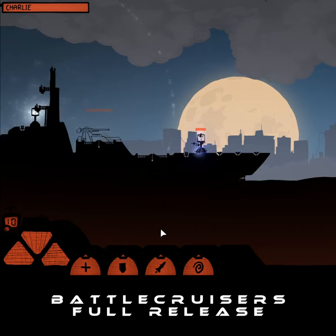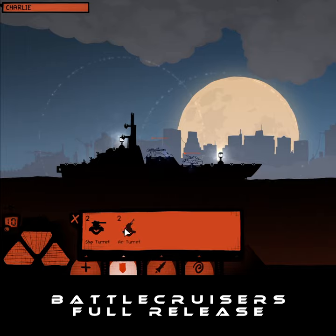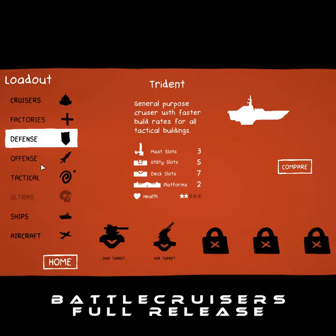What can you build on the battlecruisers? You're going to be able to build turrets and more, but you can also build factories that allow you to create airplanes or ships. As you progress through different levels, you'll be able to unlock upgrades like a shield, a stronger turret, stronger ships, and so on.